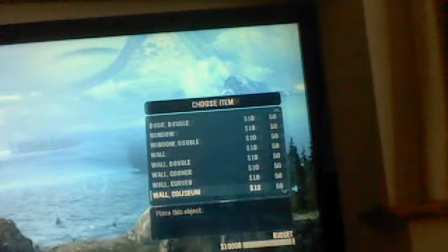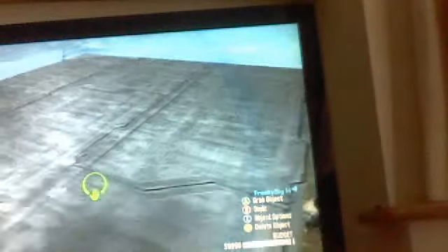What you need to do is press X, then go down to structure, walls, windows, walls, and go right down to the bottom, and there's something called a tunnel long.